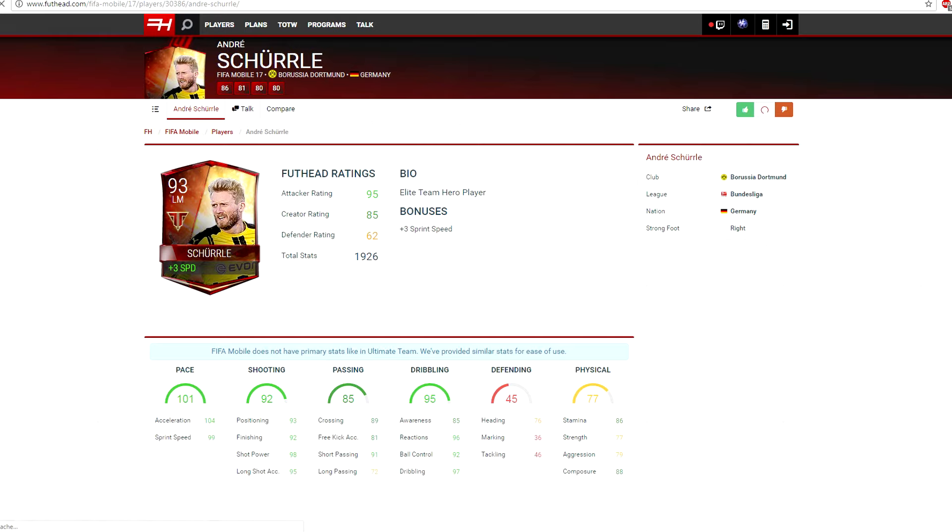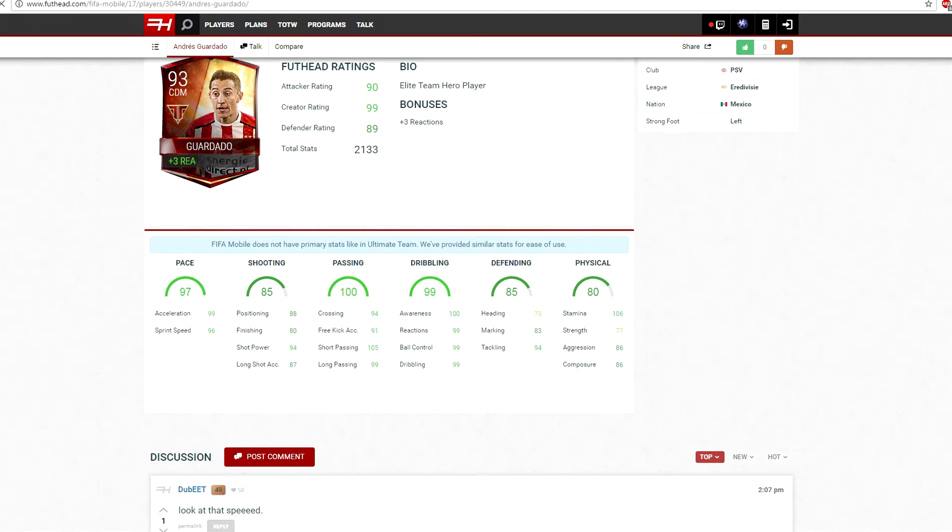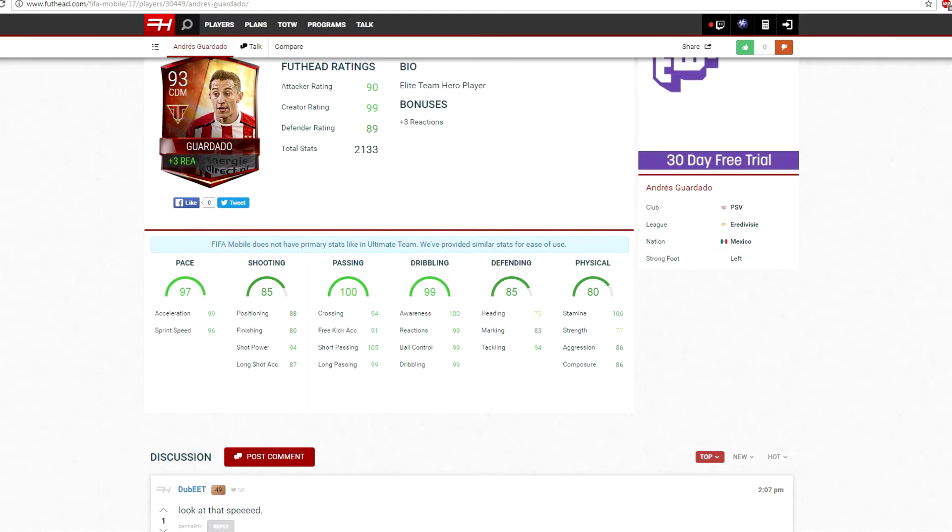The two personal ones I'm going to be going for: first is Andre Shirley — he's incredible, he's got incredible speed and his finishing is pretty good as well for a left mid. And secondly, this 93-rated CDM Guardado — he's got 97 pace, he's going to go for a crap ton, so I'm definitely going to complete his plan as soon as he comes out.